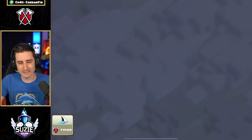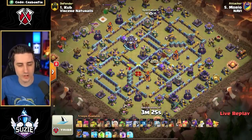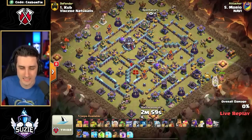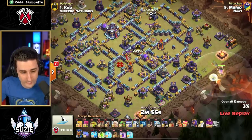Morioh is in — looks like one of the newest players here, playing for Na'Vi. We've got a Queen Charge — or maybe a Warden Walk with some Electro Titans. Indeed it is the Warden Walk, and he's decided to upgrade his Warden first. He's got Lightning Spells, Maxed Out Yetis.